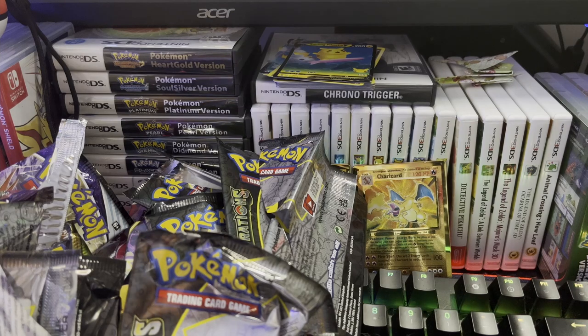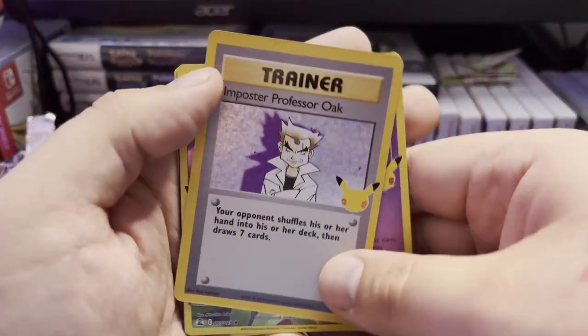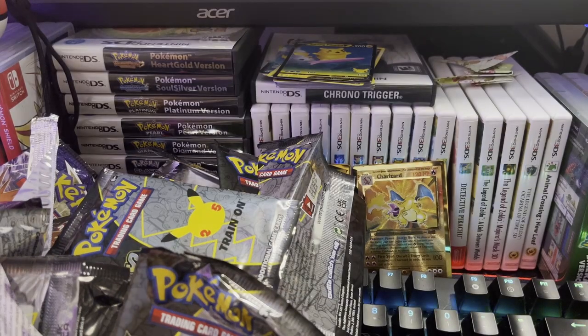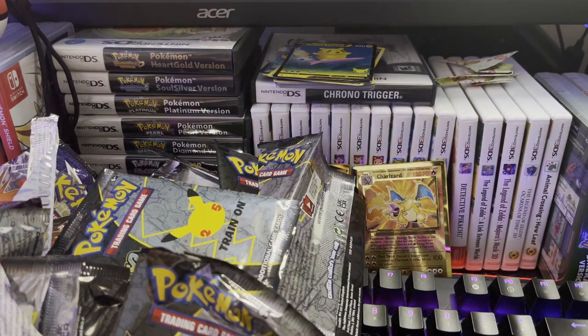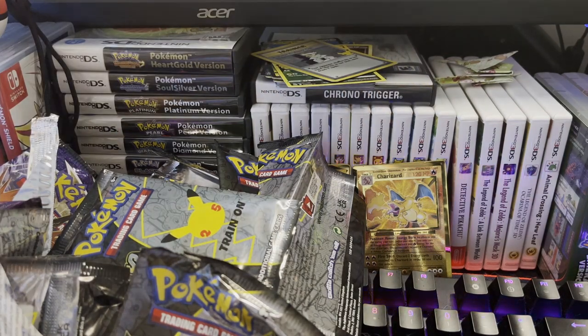We may not get to Charizard but at least we can try — I hope you guys are enjoying this, I'm having a blast opening up. We got Cosmoem, Cosmog, another Imposter Professor Oak, and the Pikachu chunky full art. Not too bad — we're doing pretty good in terms of the classic collection, but I'm making a huge mess over here.